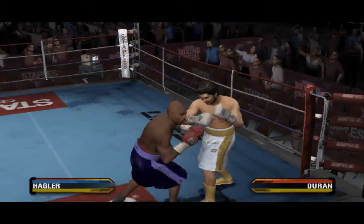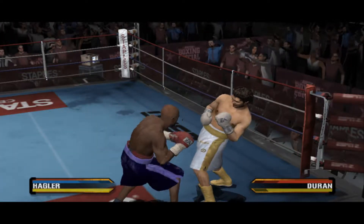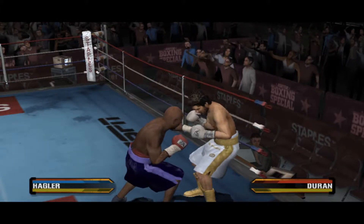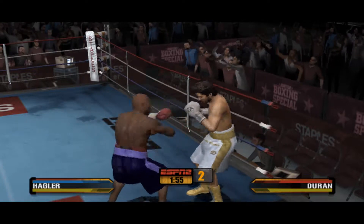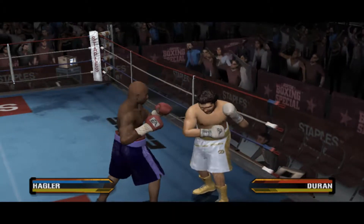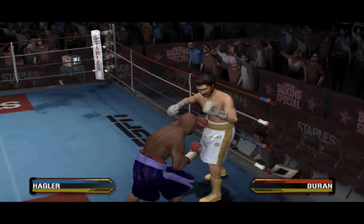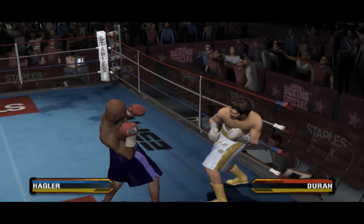Hagler with a forceful two-punch combination. Nice two-shot combo. He's playing to his opponent's strength by allowing himself to be countered. Marvelous Marvin Hagler feels his dues to win the world title. He's made a living traveling to the other fighters' hometowns to earn respect, and in the process, beating them up. Hagler displays his hand speed with a series of jabs.